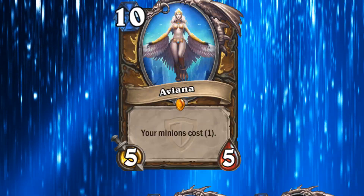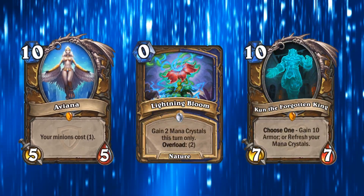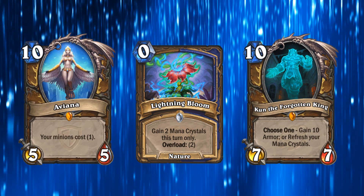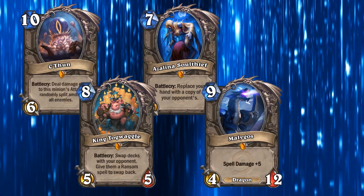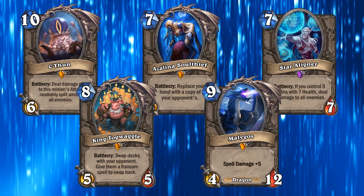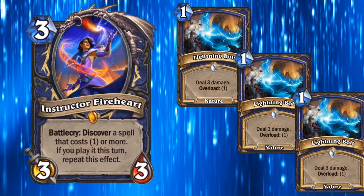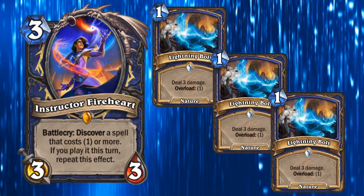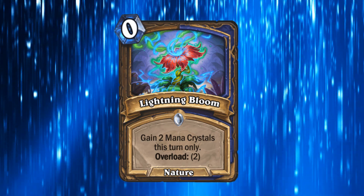The Druid combo involved playing Aviana — a 10-mana minion which made all your other minions cost 1 mana — then Lightning Bloom, then Kun, which would restore all your mana, letting you play up to 10 more minions that turn. Some decks opted to use a super beefed-up C'Thun and Togwaggle combo, a Malygos spell deck, or even a Star Aligner OTK to finish off their opponent. Even Shaman got in on the OTK party, building an impressively strong Fireheart deck revolving around playing as many direct damaging spells as possible in a single turn, which Lightning Bloom helped by giving more mana on the combo turn. Even some aggro decks started running Lightning Bloom for its mana burst potential.